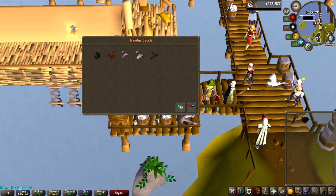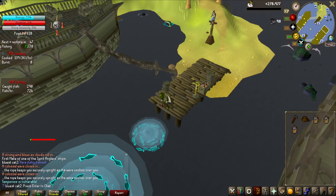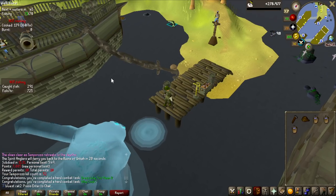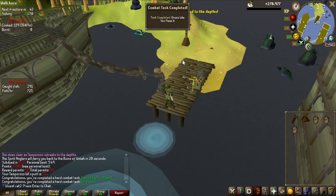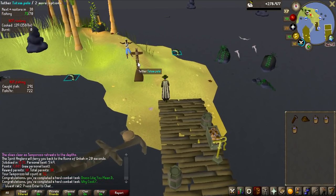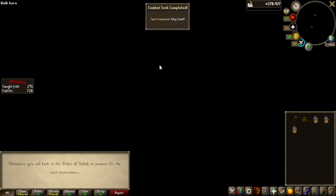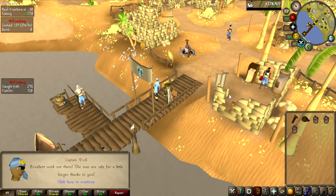Finally I can complete the Tempoross hard diary parts. Quite a lot easier than getting the Angler set, but it feels good to be done now. That is both of the hard achievements for Tempoross done: the Dress Like You Mean It — having the full Angler's Outfit — and Waikiki, getting 10 pyramids in one which you have to do solo. It's impossible to do in the master world. Everything on Tempoross is done for the hard diaries.